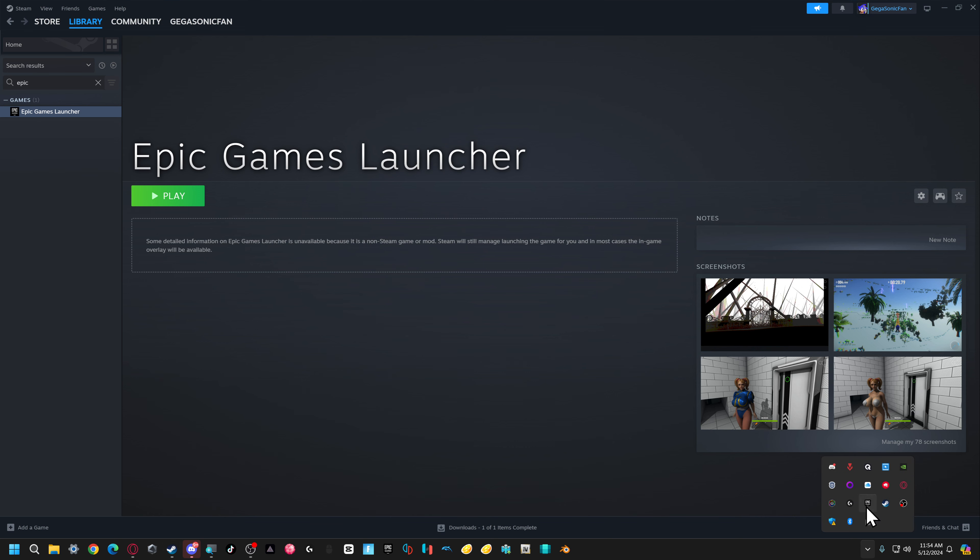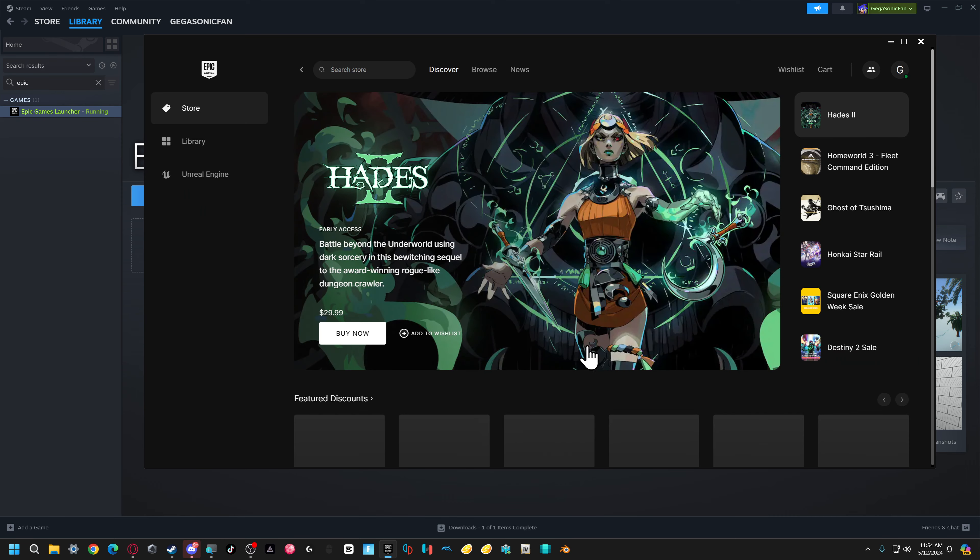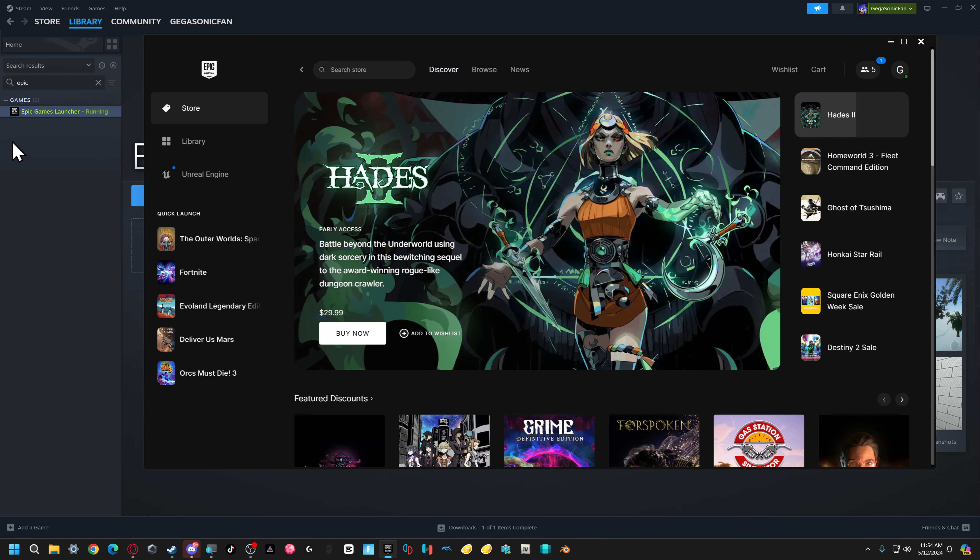To make sure we have no issues, we're gonna close it out completely — there we go — and then we're gonna hit the play button. All right, and now if I go to a game...